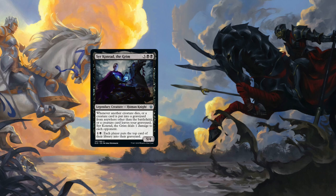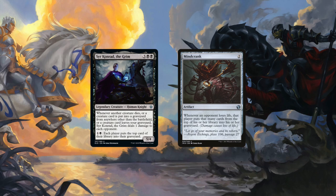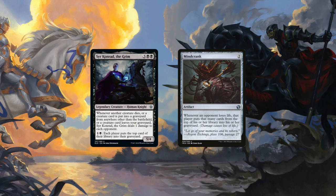Speaking of blue, let's talk about Mill and Minecrank. Whenever an opponent loses life, they mill that many cards. So if you pay Conrad's second ability to make everyone mill one, and at least one person hits a creature, Minecrank makes them all mill again. If someone hits a creature again, then all your opponents mill again. May RNG Jesus be on your side.